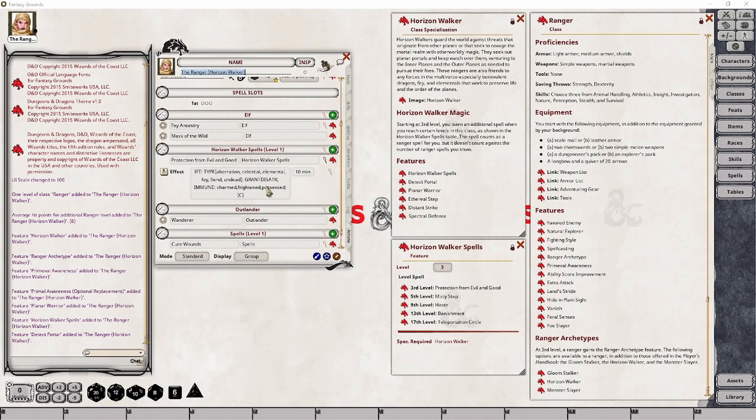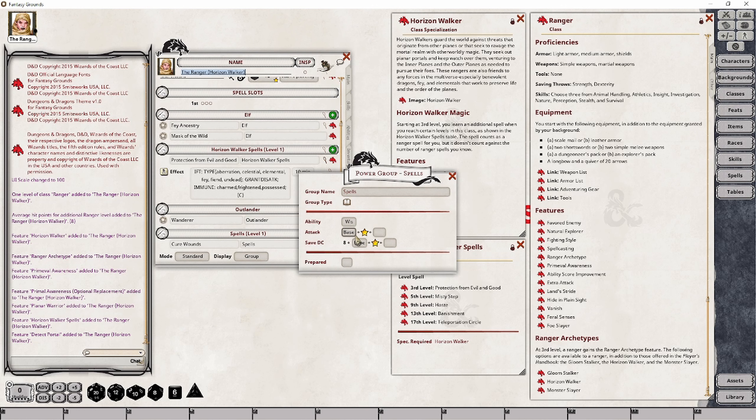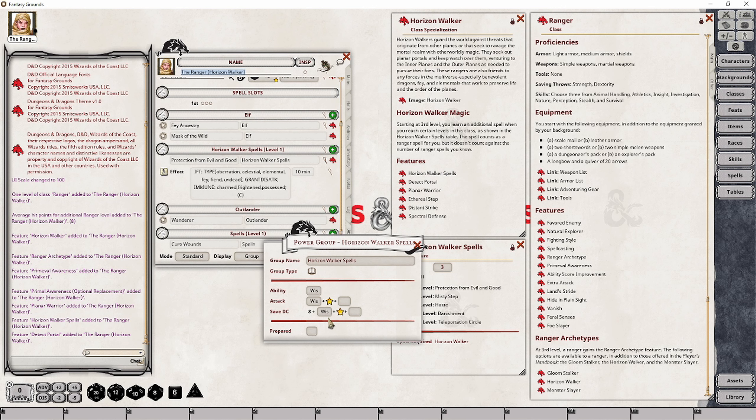The reason we've done this is that when we drag Misty Step onto the character sheet, it will now create a separate spell group linked to this particular spell group — Horizon Walker Spells level 2 — as opposed to just level 1. It won't link it to the general spells grouping. These are two separate spell groups. If I make adjustments in this particular spell group, it will not make adjustments in the other. You can see this spell group uses Wisdom, whereas the other uses the base stat.